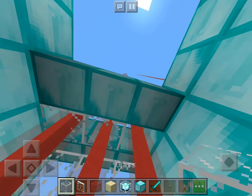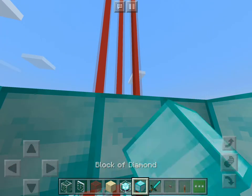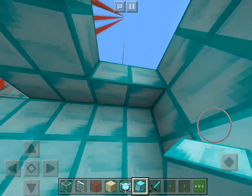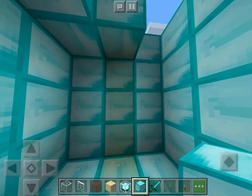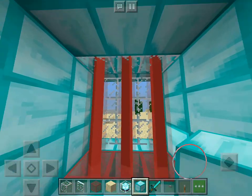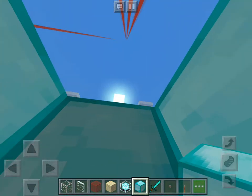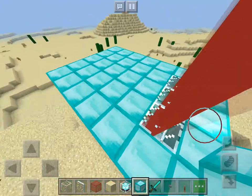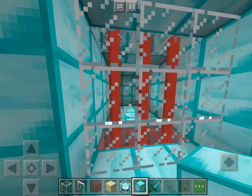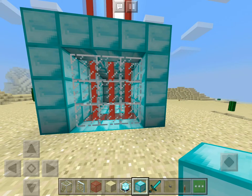Here's your diamond block, then cover up the ceiling. And that is how you make the same duplicate. I hope you guys like this video.